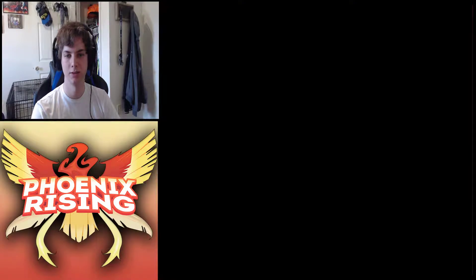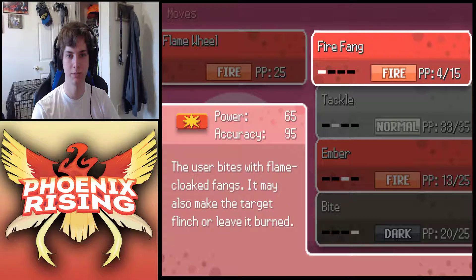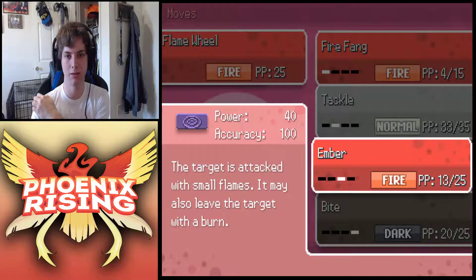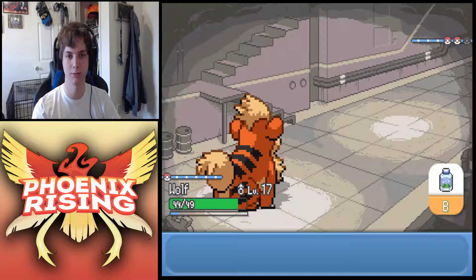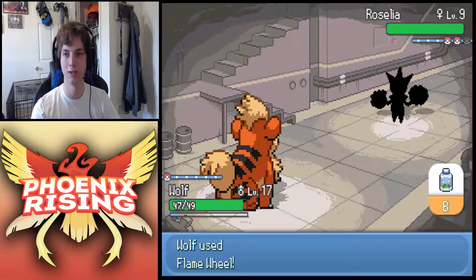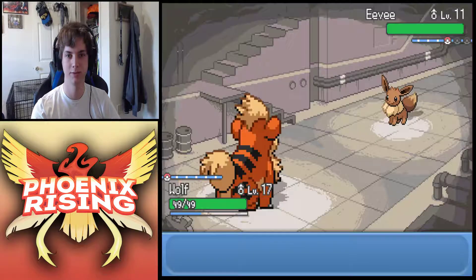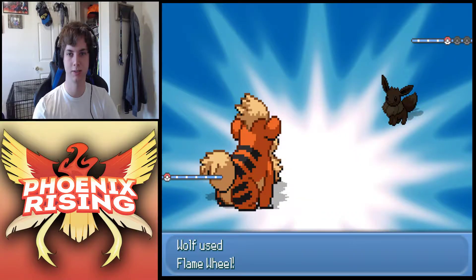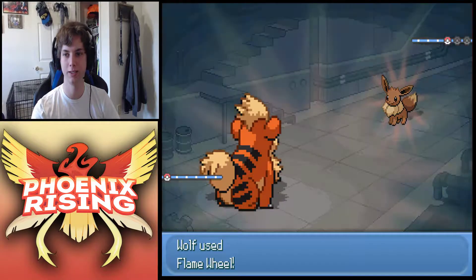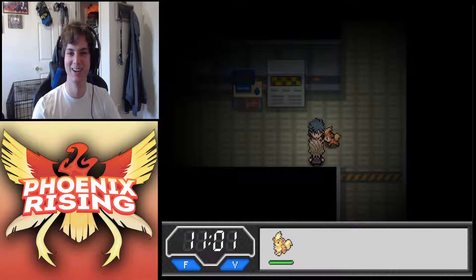Dang, we're level 17 - ooh, the Flame Wheel! What's the base power on that, 50, 60? Fire Fang is 65 but we can miss, and it does flinch. I might get rid of Ember - yeah, we'll just get rid of Ember. At least we got more PP now for Flame Wheels. Oh, Roselia - perfect Pokemon to give the Flame Wheel to. I like how they styled that move with the little blue background. Got an Eevee here too - Tail Whip, go ahead and lower my defenses, that's really gonna help you when you get nuked.